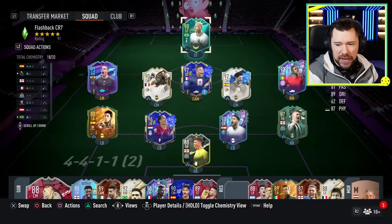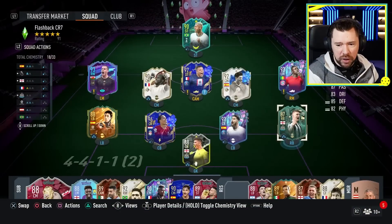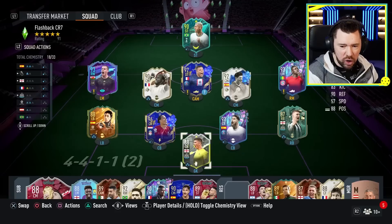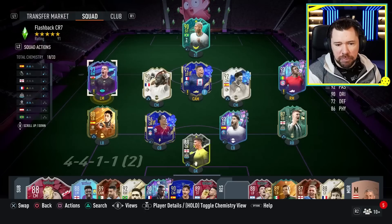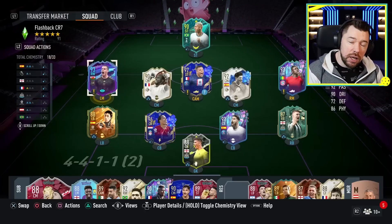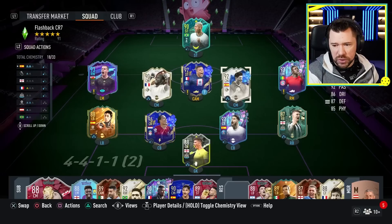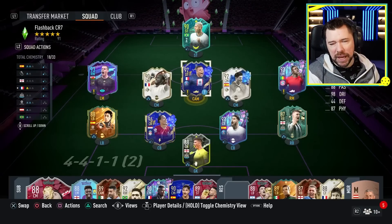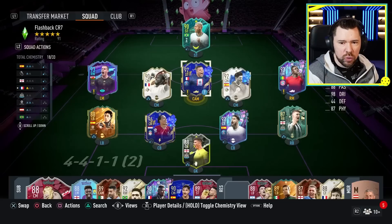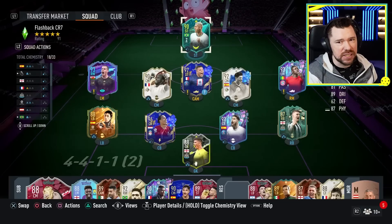This is the team we're playing him in — it's max chem. We've got Pope in goal, Trippier at right back, Sergio Ramos as a special card at centre-back with Team of the Year Van Dijk, and Cap de Villa at left back. We're going to be playing Gareth Bale on the left CAM spot in a 4-2-3-1 with Vieira and Alonso as CDMs. Sadio Mane will be our right CAM, Team of the Year Mbappe will be our central CAM, and Richarlison will be our striker.